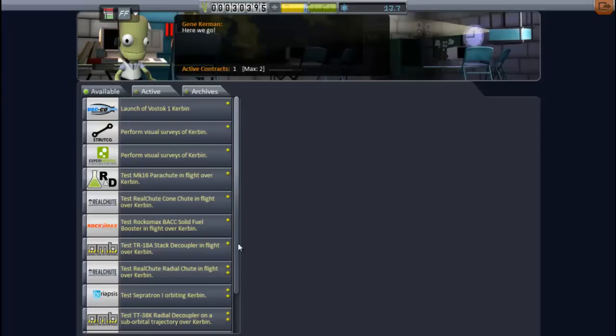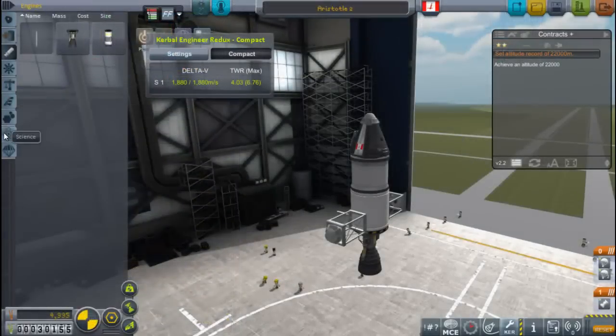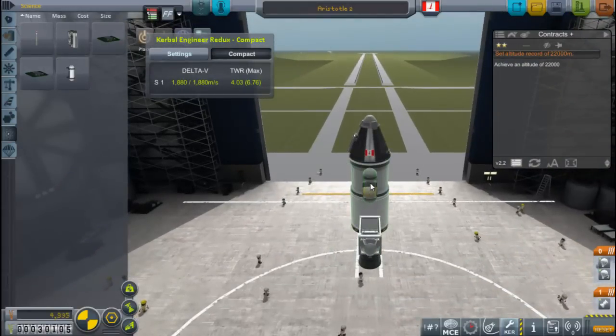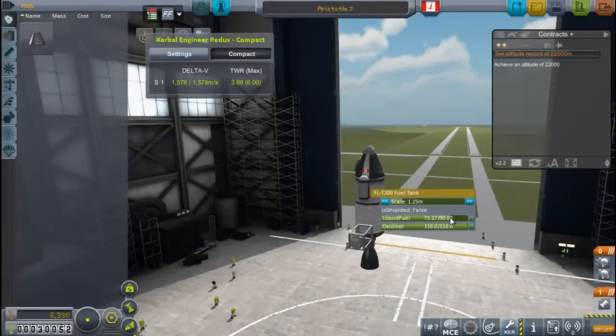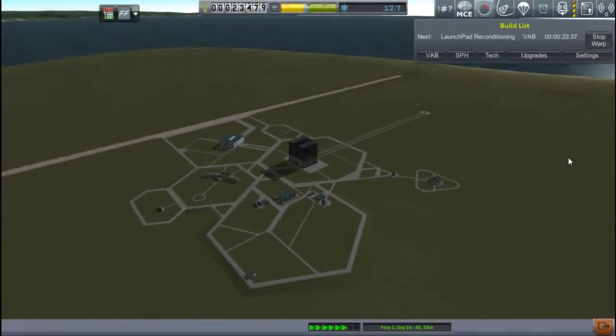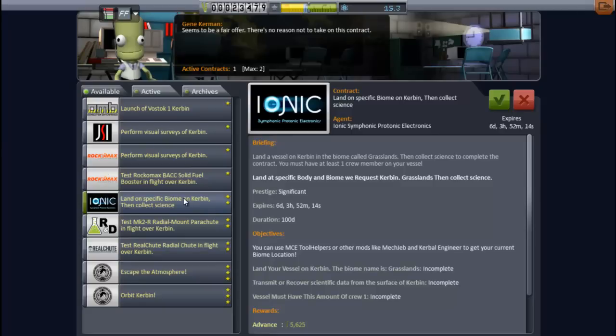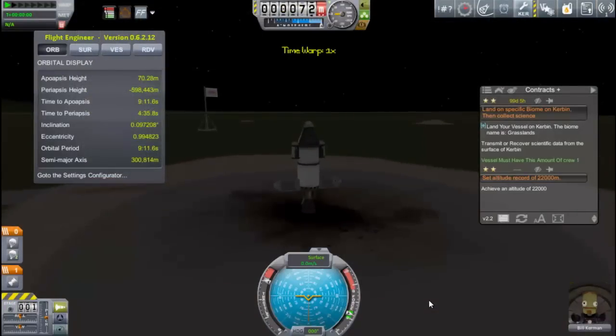The rest of the contracts all involve going into space or orbit. So I decided to go with just the one contract for now — building a rocket that will hit that 22 kilometer altitude. I go through testing, tweaking, the build and warping phase, and come back a few days later. A new contract appeared: land in the grasslands biome and return some science. I can do that — I just did that with Aristotle 2. So I picked that up, and here we have Aristotle 3.